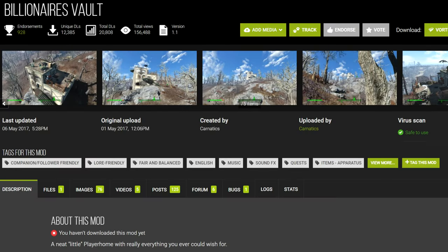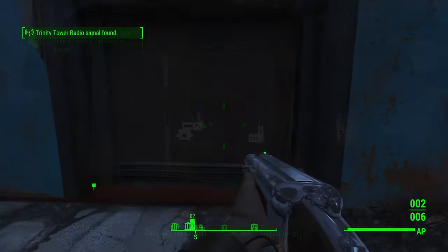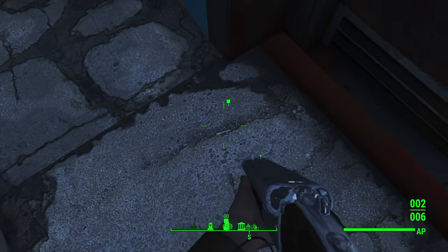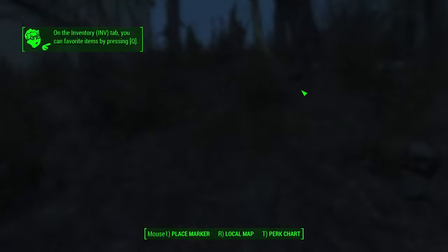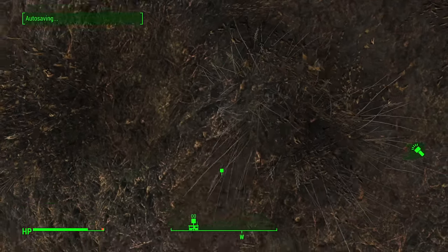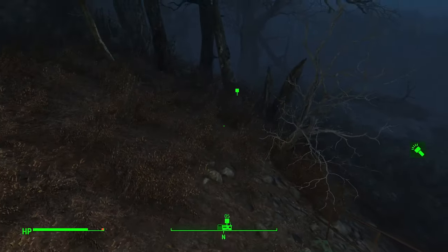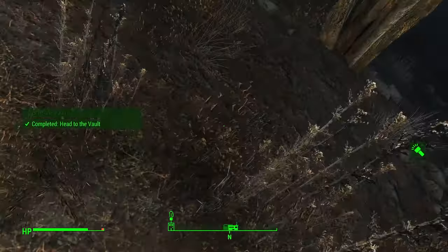Third, we have Billionaire's Vault. The vault is located on the very western edge of the map, but you won't have any trouble finding it since the mod adds a startup quest that tells you exactly where to go. The quest had a weird delay though — I had to wait a few seconds before it would move on to the next stage, but it doesn't take long to complete. Just go to Vault-Tec Regional HQ, get the keycard, and go to the Billionaire's Vault.